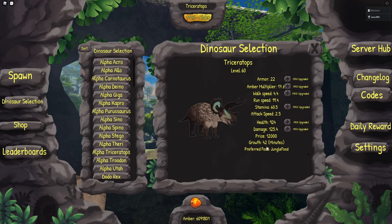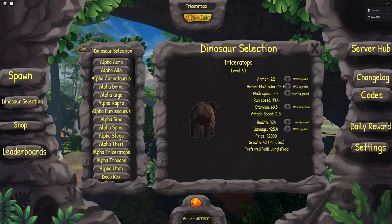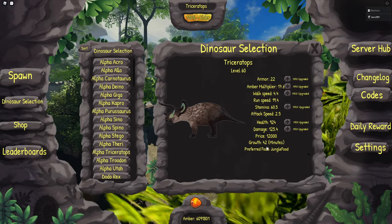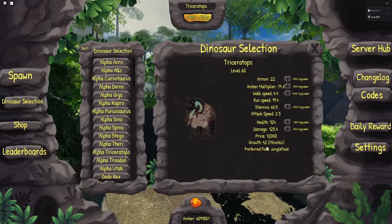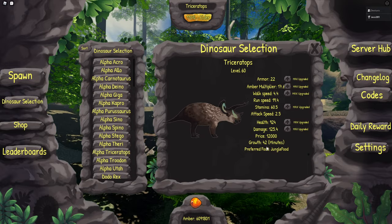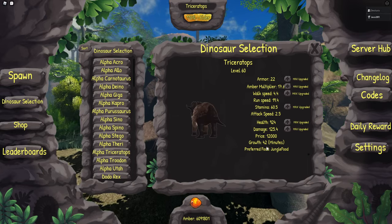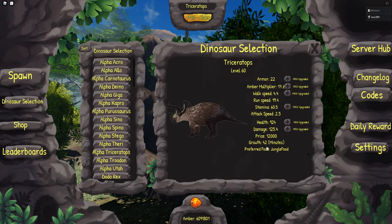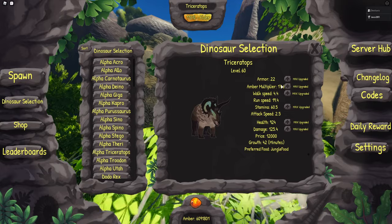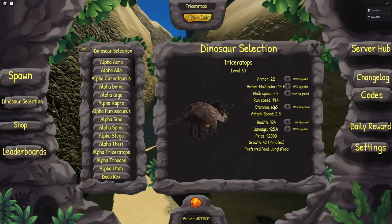You can see the Triceratops stats right here. We buffed the HP by 40 as the only buff, then nerfed the run speed — before it was 21, now it's 19. So Triceratops can no longer catch up to Tyrannosaurus Rex. We've also changed its spawn to the jungle and its favorite food is the jungle food.